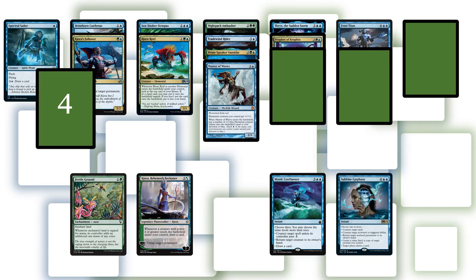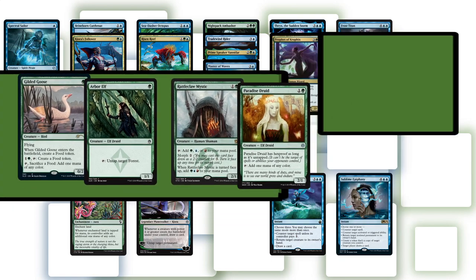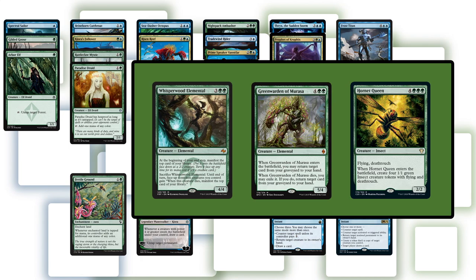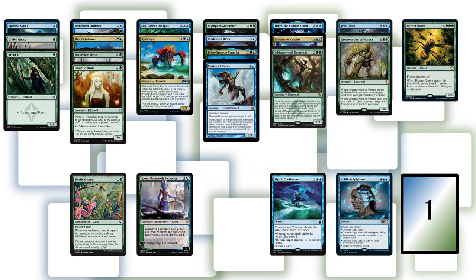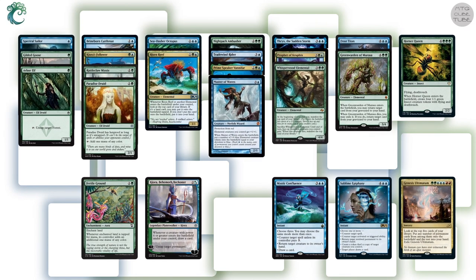If we can find elementals, that would be great. Arbor Elf is cute with Fertile Ground, so it gets a nod over cards like Elvish Mystic. Wistful Selkie — wait, Wispwood Elemental is just one of the most powerful 5-drops for cube, and it's an elemental. Green Warden is not among my favorite 6-drops, but most appealing options like Primeval Titan or Vorinclex don't fit our budget. At least Green Warden is an elemental, works well with Vanifar, and also fits what Golgari is doing. Hornet Queen is a great curve topper. For the last card, instead of a second hybrid card, let's add Genesis Ultimatum — it's a great ramp payoff and shows that in this cube Gruul and Simic are connected.